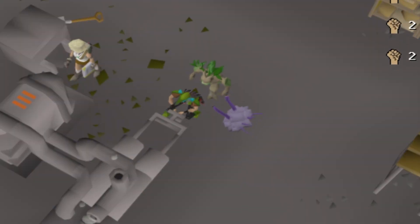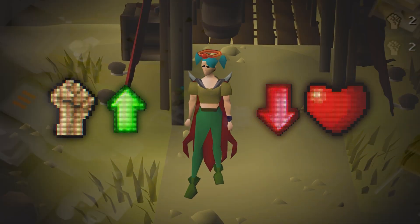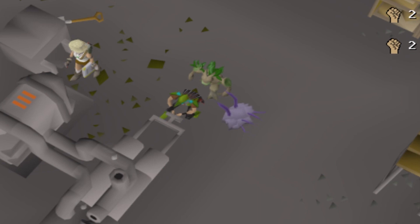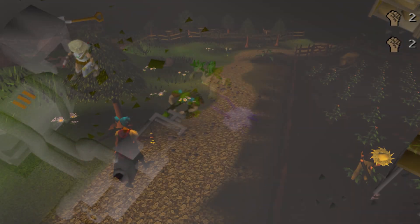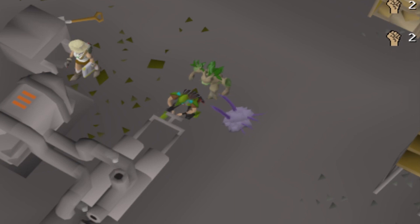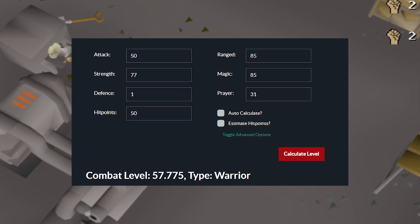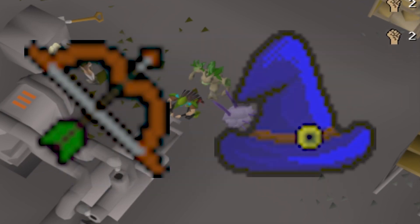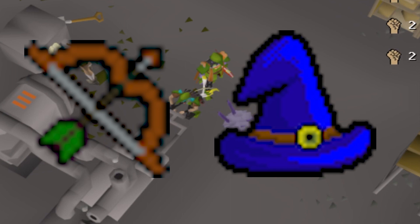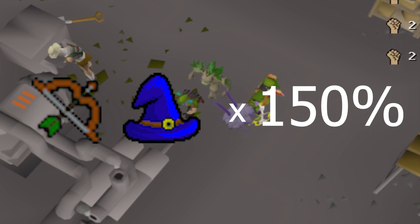Now the goal is to max this account, but in the meantime I want to hit the perfect level combination at level 57 combat. Most one-defense accounts get this wrong — it's very important to remember that you can probably get more stats at the exact same combat level. I use a combat calculator to see which levels I can get without gaining any combat levels. A little trick: take your range or mage level, whichever is higher, and multiply that by 150% — that number will be the highest combined attack and strength level you can get.